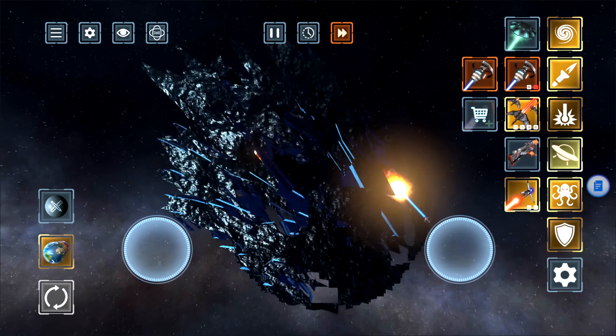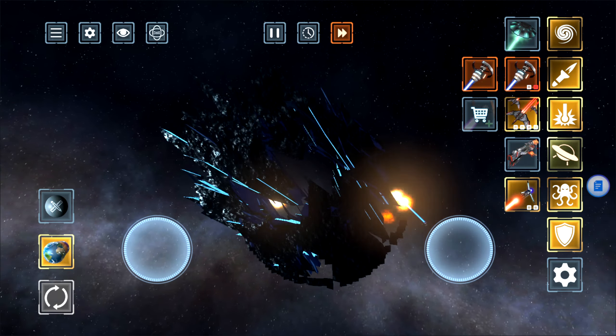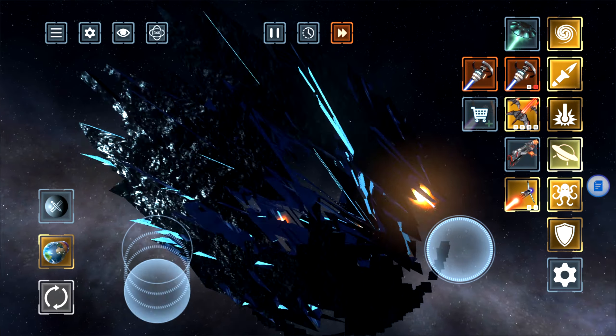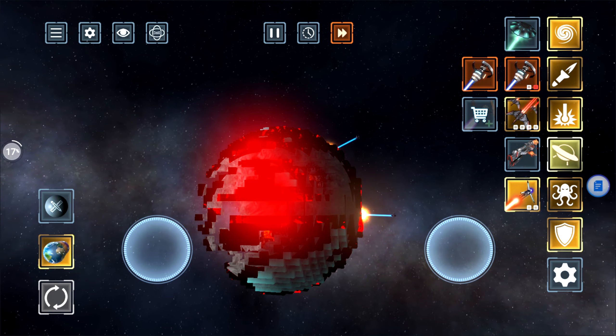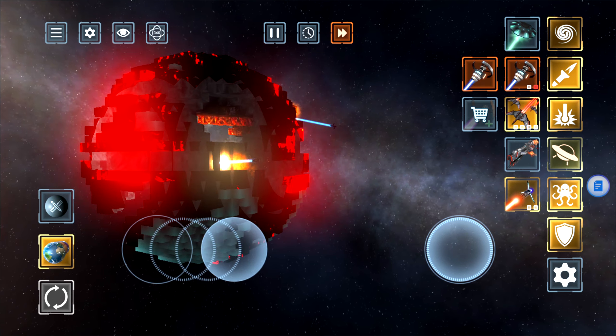Let's throw one of these aliens at it and see what happens. Digging in — chunks are falling off. So it did take a chunk out, but the planet is still wiggling. That is the wiggliest planet they ever made. How is this even possible? The weapons we've used so far have had some very strange effects.